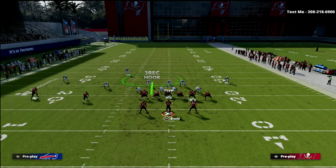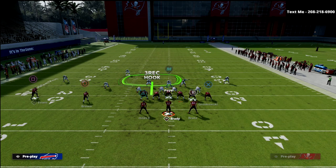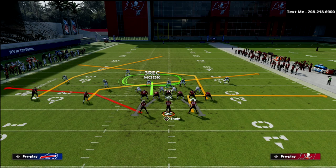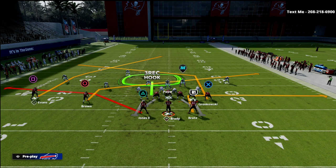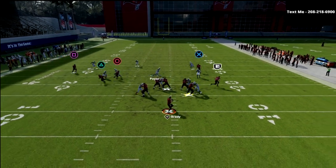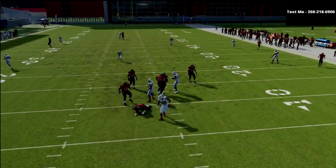If we get a crosser from that tight end coming across our face, that's where we need to hang out as a user. We always open up to the poach side and come back. As you can see, it plays fairly deep and is fairly okay overall.